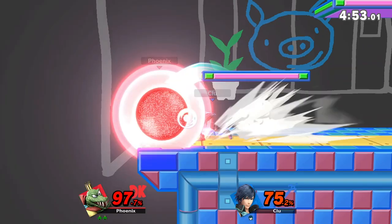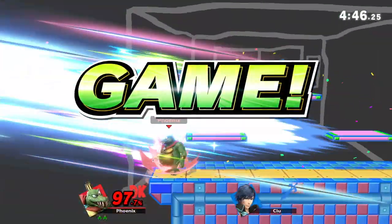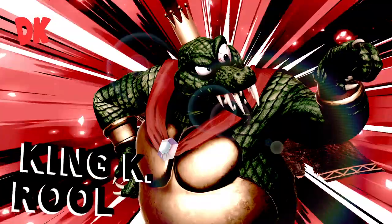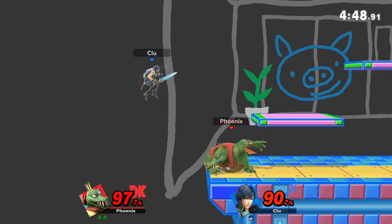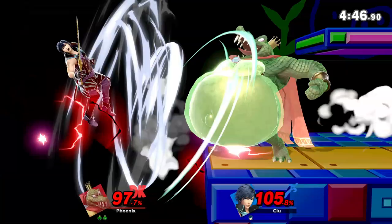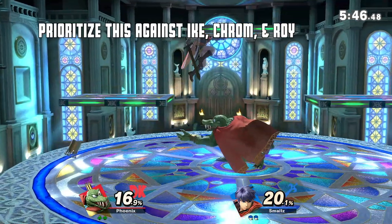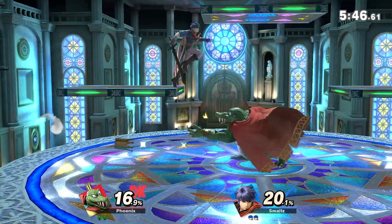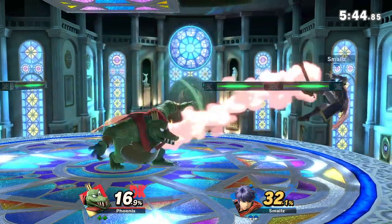One of the main strategies you want to have against Krom, Ike, and this can also work on Marth, is to force them off stage and then go for your counter. With Marth, Ike, and Krom, they have up-Bs where they deal damage. Marth pokes through the stage, and against Krom and Ike they always have to go up and then down. You can either counter the hitbox when they go up, or counter it when they go down, depending on how they're going to grab the ledge.